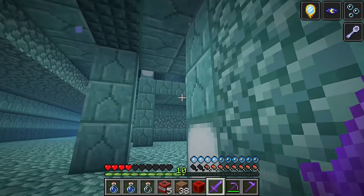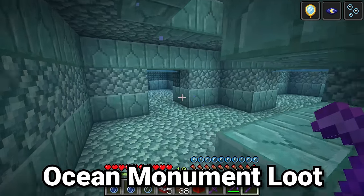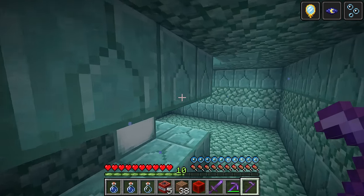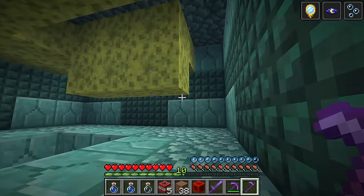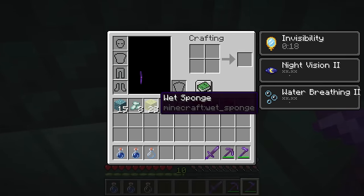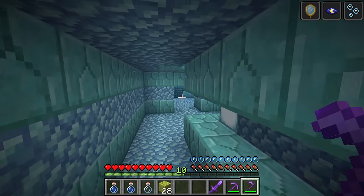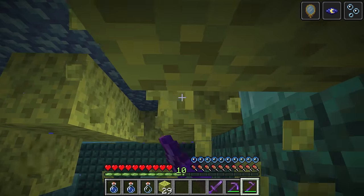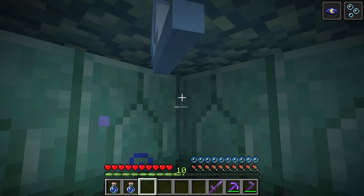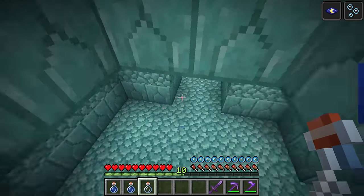Once the elder guardians are dead, you'll still have mining fatigue for a bit - you can drink milk and then re-get your invisibility, night vision, and water breathing, or just wait for it to wear off. The first loot to go for is the sponge room. There can be multiple sponge rooms - sometimes up to four, sometimes just one or even none. They're generally in the center of the monument. Using a hoe is the quickest way to break sponges. A single room will have just under half a stack of sponges, and rooms can be very close together. Be sure to swim along the entire top of the room as items are very hard to see floating at the surface.